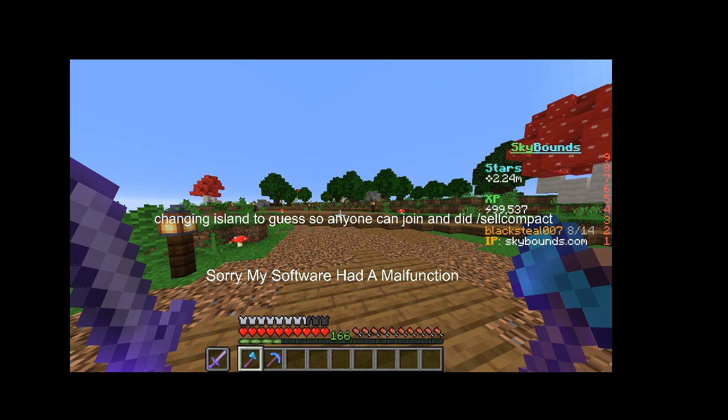If you do this as well — I was collecting some stuff from the bakery. Then sell compact. I got 9.7 million. I think I started off with like 4-point-something million. Man.